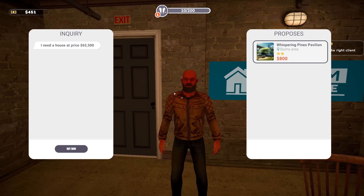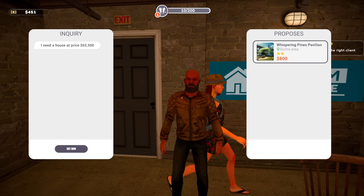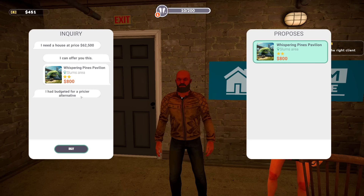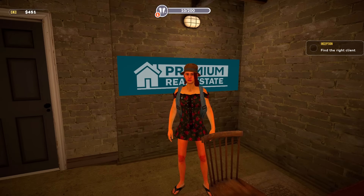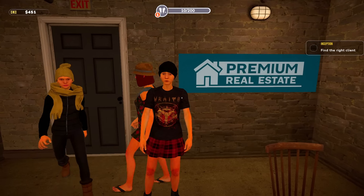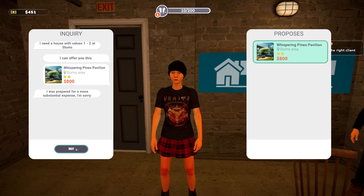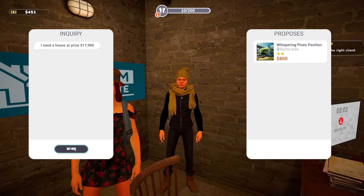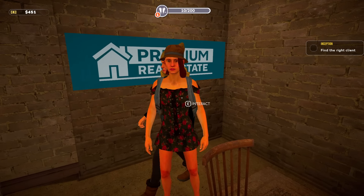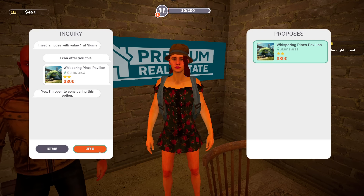Hello? House price is $62,500. I had budgeted for a pricier alternative. I don't have an option for that. I was actually thinking of something with a greater cost. Well, I don't have that option. Prepare for a more substantial expense. I'm sorry. A pity indeed. Farewell. Hey, I don't know what to say about that. Yes, I'm open to considering this option. Alright, let's go.